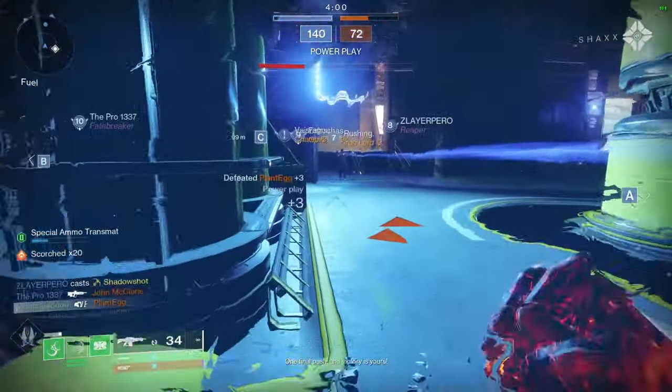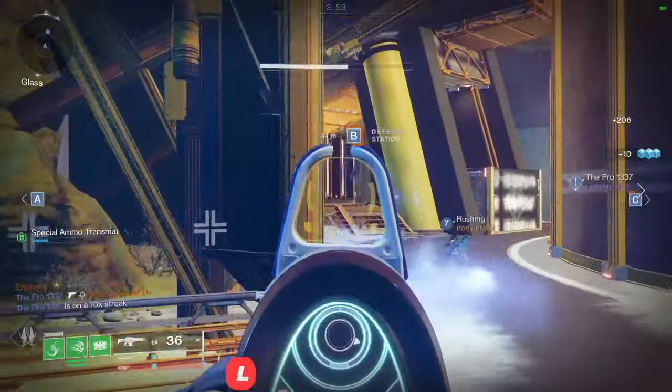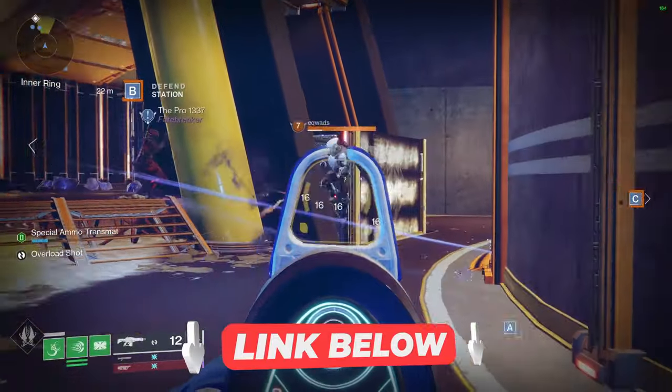Stats-wise, you'll want to prioritize recovery and resilience in that order, and ideally you would have 100 in each. To make things easier, you can also check out the DIM link below for the Actium War Rig build, which I'm currently using with Strand Titan.